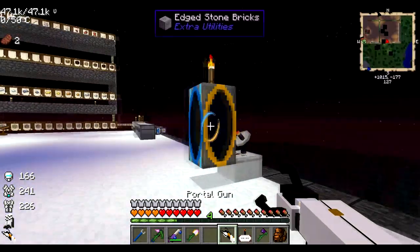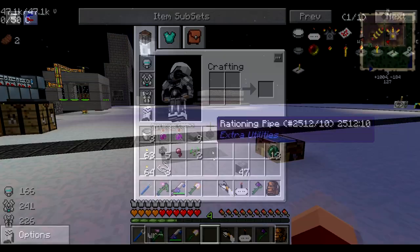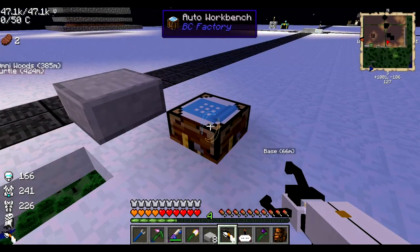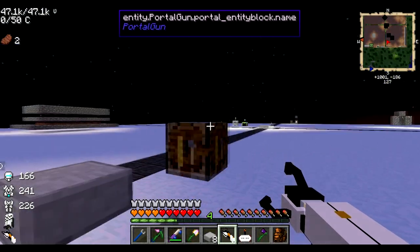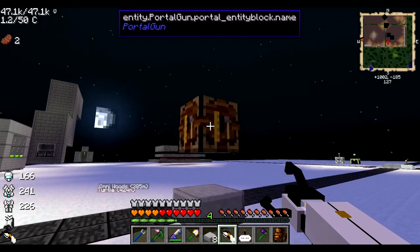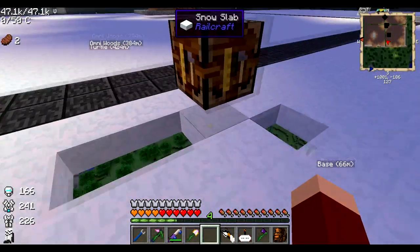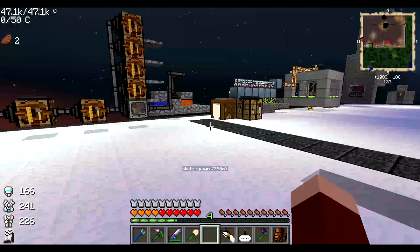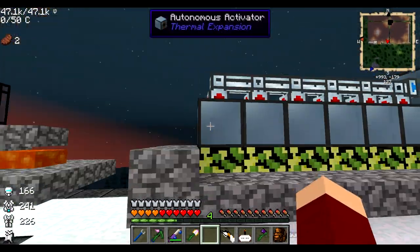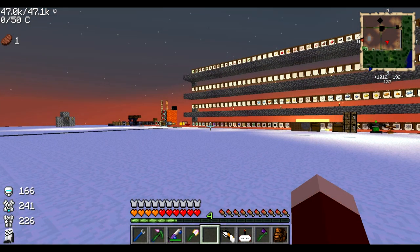Some other cool things — more than even getting around — that I wanted the portal gun for is that it has the ability to move items. The default key is G, and if you're looking at something and press G, you can carry it around like in the game Portal, then set it where you want. Apparently there's some sort of glitch with half slabs because it seems to delete them when you try to drop it on a half slab, so keep that in mind. But yeah, you can move spawners and all sorts of tech equipment without losing its energy or configuration, which is great for short-distance moving.